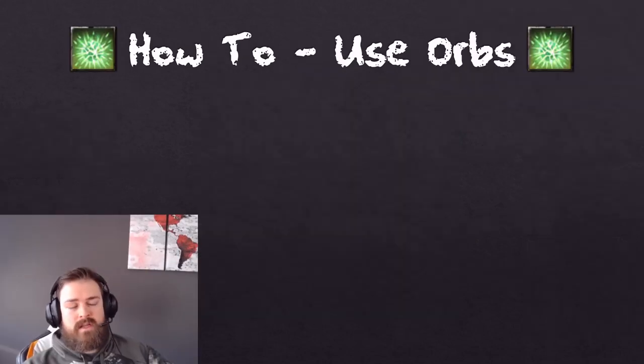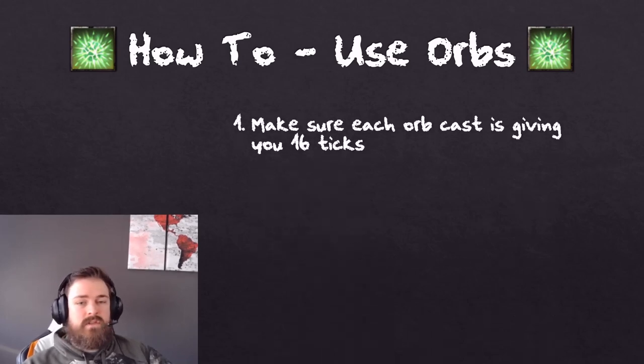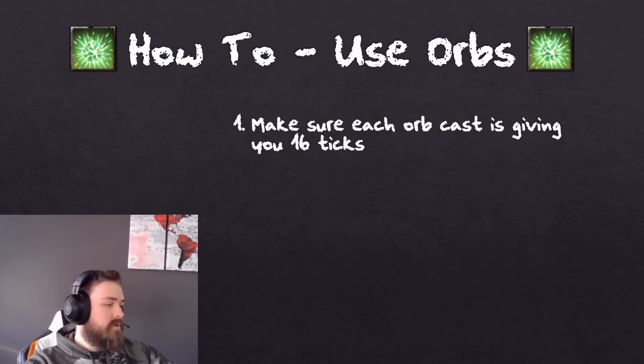Now we're going to talk about how to use Orbs correctly. One of the unique things about MagCrow parsing is their ability to sustain Orbs mid-parse. Orb does require special considerations to maximize its damage. The very first point: you need to make sure when you cast Orb, it's giving you 16 ticks. A lot of people mess this up — if you're getting less than 16 ticks, you're wasting free damage. Let's jump into the game and take a look.